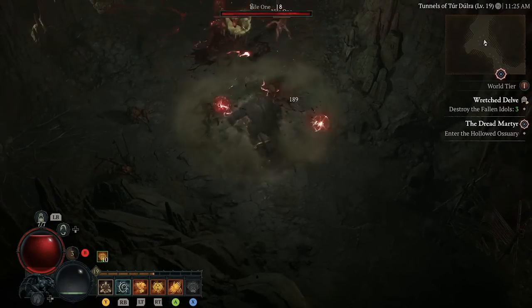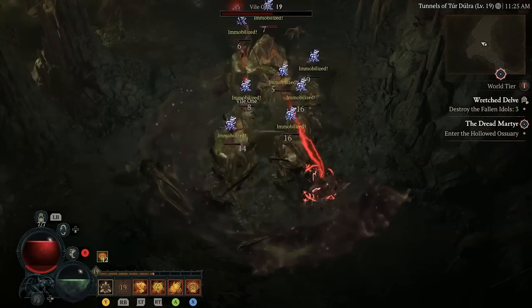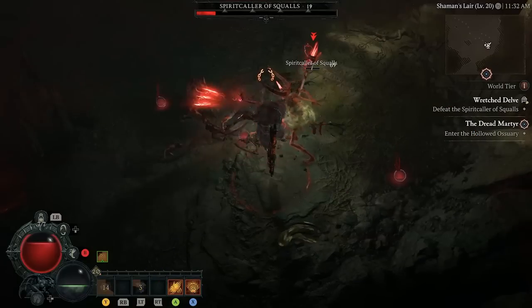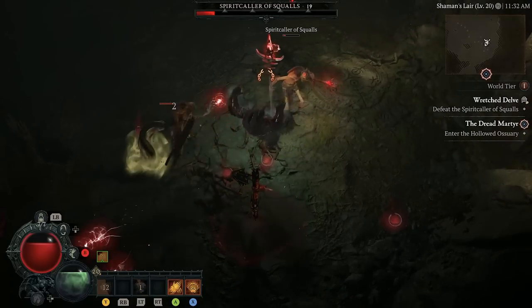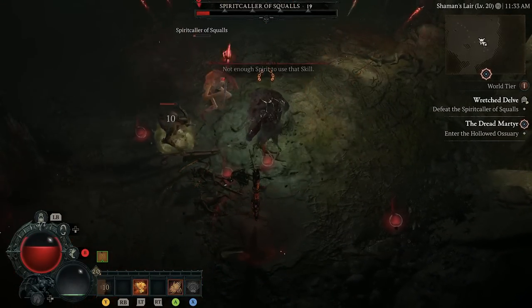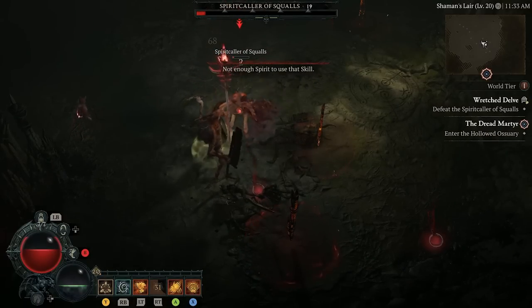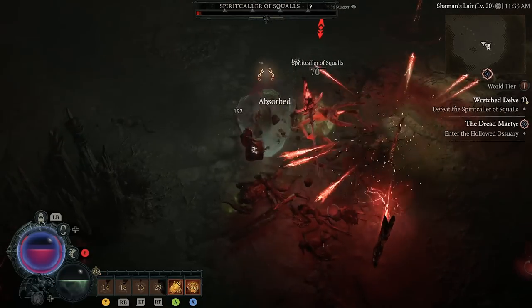I apologize that I can't actually show you the locations of these, but right now it seems Diablo 4 is down, so I can't find them myself. So that's our advice on the best build to quickly pulverize your enemies with a Druid in Diablo 4. I've been Luke Gould, thanks for watching, and make sure to check out thegamer.com for some more advice and guides.